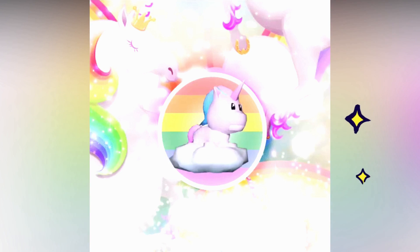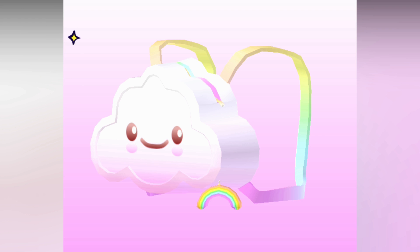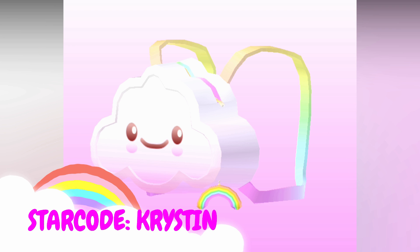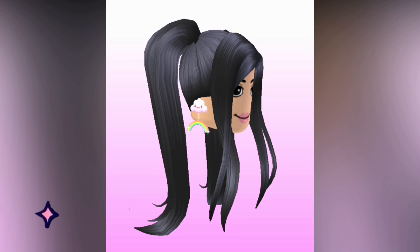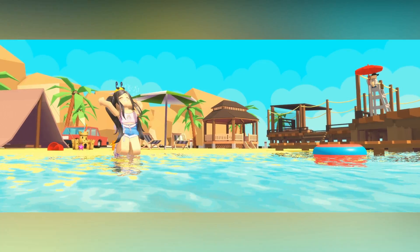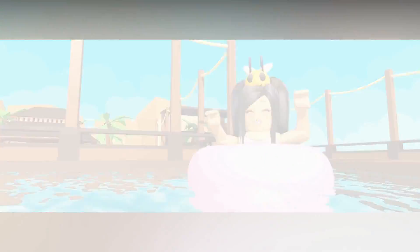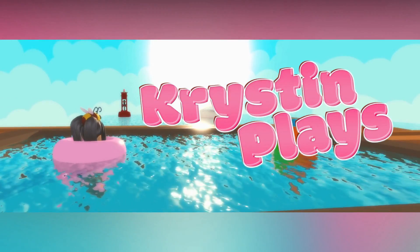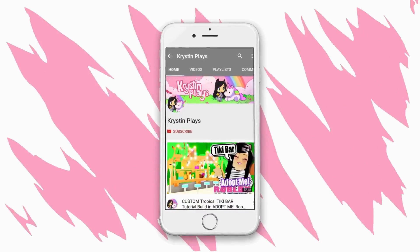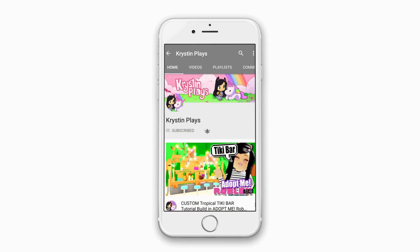You can now get your very own floating unicorn pet, available in the catalog. Make sure to use star code Kristen when purchasing your Robux or Premium. Links in the description. Make sure to subscribe and ring that bell, and turn those notifications on so you don't miss my next video.